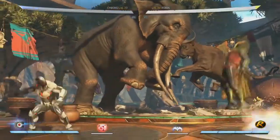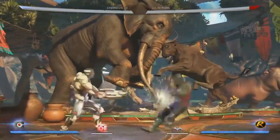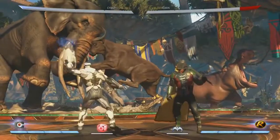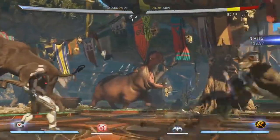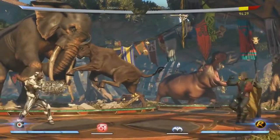His missiles are back. They now hit mid and he can still do close, medium, or far. His vacuum is back, which he can do in the air, and he can charge it. That's just a safe move that you can cancel into — it'll push the opponent away and then you can go back to your fireballs.